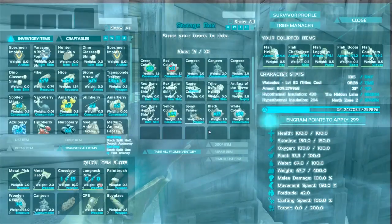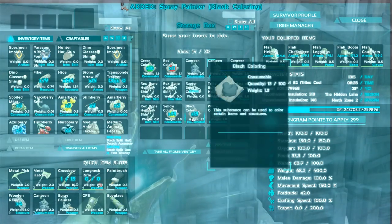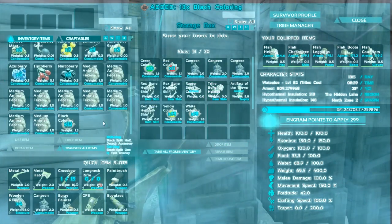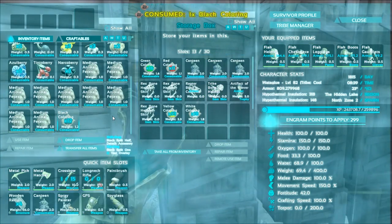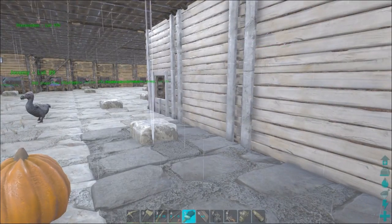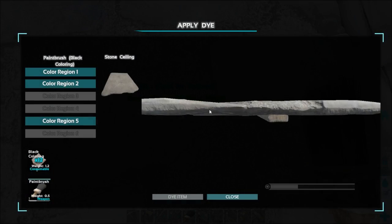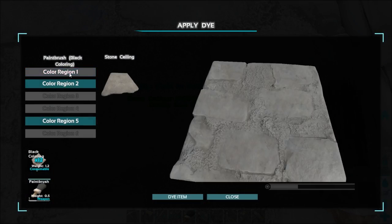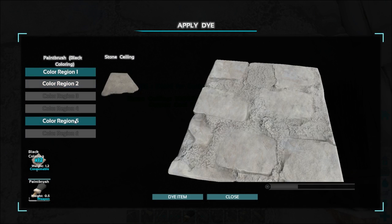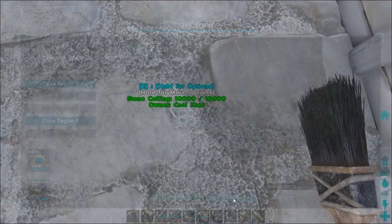Either way, I have a spray painter made up and I have black dye made up, so we'll load that into it. Now when you come to paint something using a spray painter, what you want to do first is grab a paintbrush and hit it down on the item so that way you can see what regions you want. For me personally I need just region one — the others aren't too big of a deal.